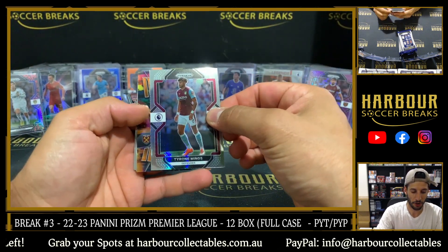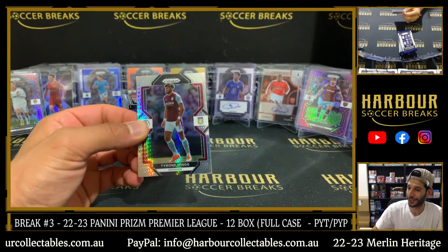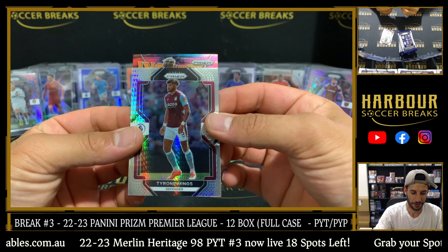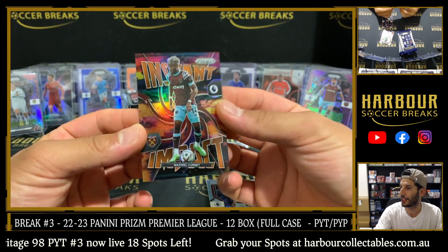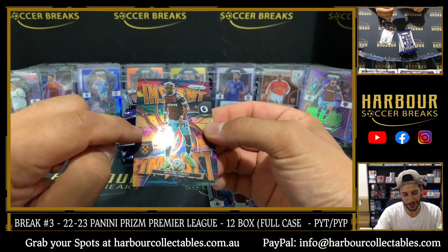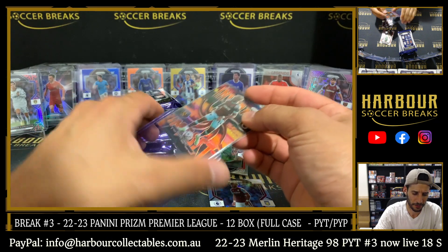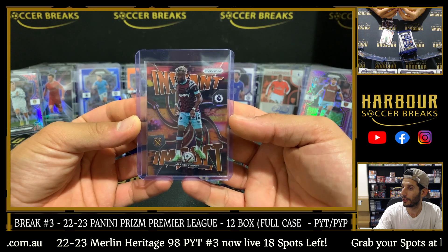Orange instant impact — I thought it was silver, it's orange. Tyrone Mink. Orange instant impact — I thought it was orange. The team: it's West Ham. It is Maxwell Cornet — orange instant impact, these are nice, 12 of 25. West Ham's done alright — Paqueta to 20, Cornet to 25. Nice hit.